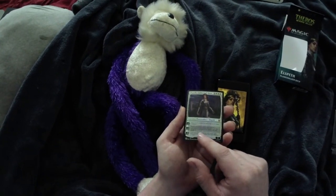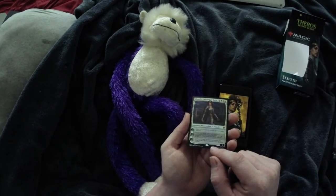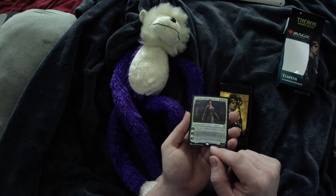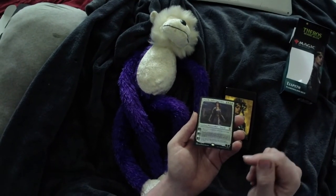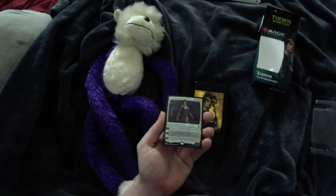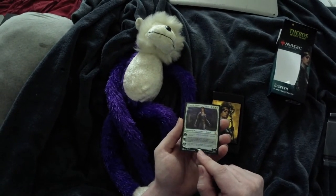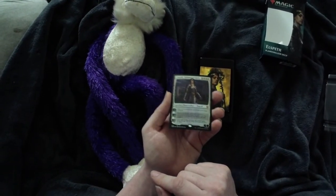So you can pick two creatures and put plus ones on them. For minus two, you can search your library and your graveyard for a card named Sunlit Hoplite and put it onto the battlefield. If you search your library this way, shuffle your deck. For minus eight, until the end of turn, creatures you control gain flying.